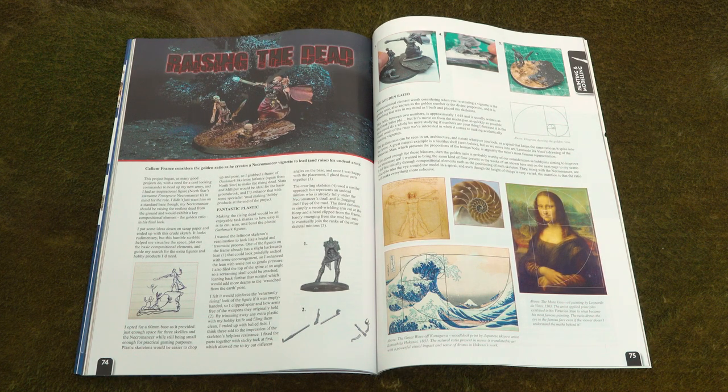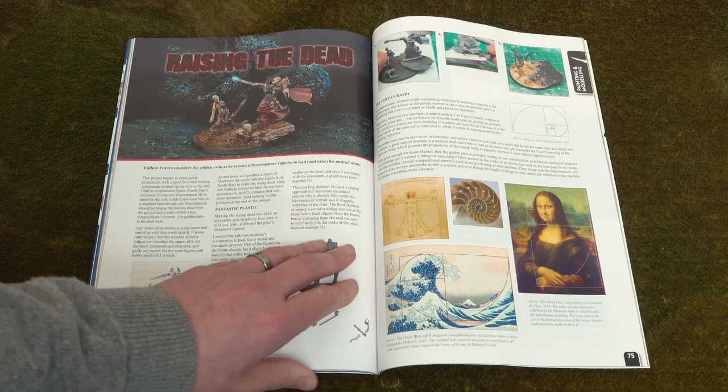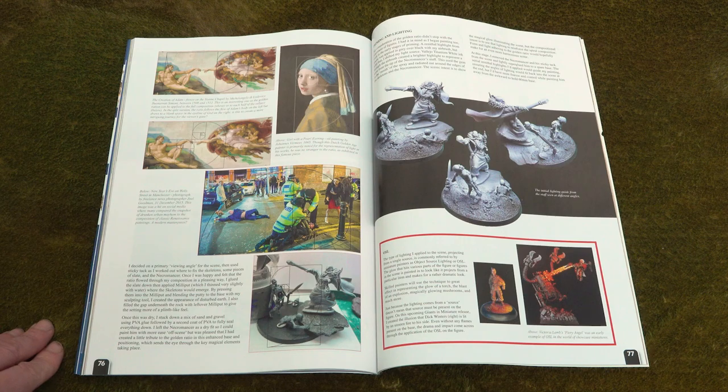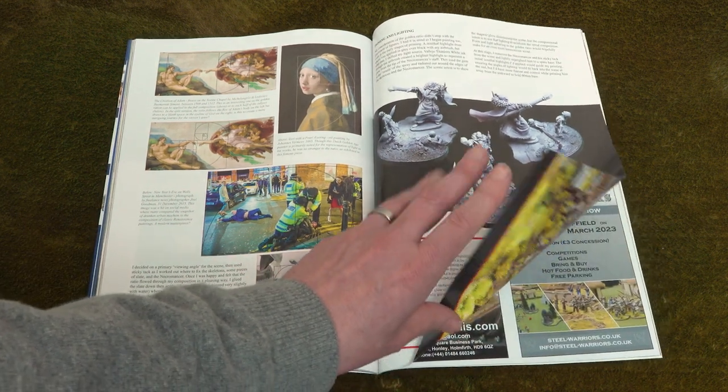Raising the dead is never an easy task, but Callum France takes to it with gusto here, with the aid of a Frostgrave necromancer and a couple of Oathmark skeletons. To find out where the Mona Lisa, the Creation of Adam, and a drunken fight on the streets of Manchester fit in, you'll have to buy the magazine.